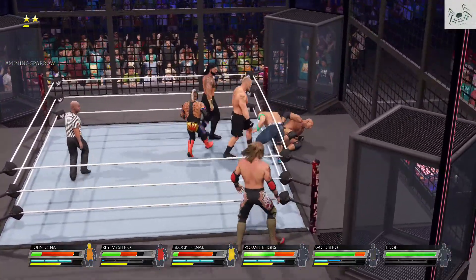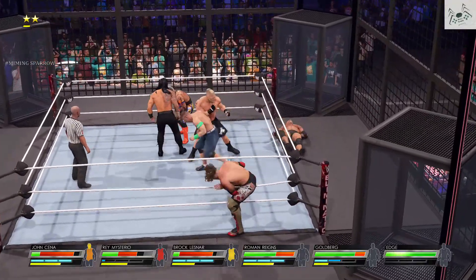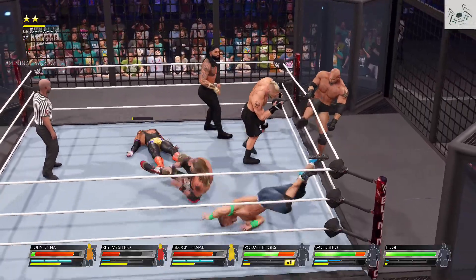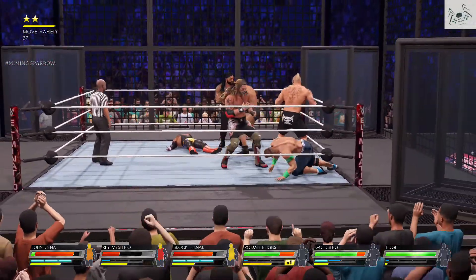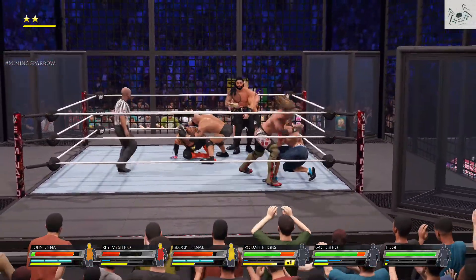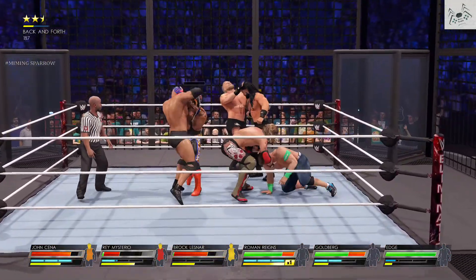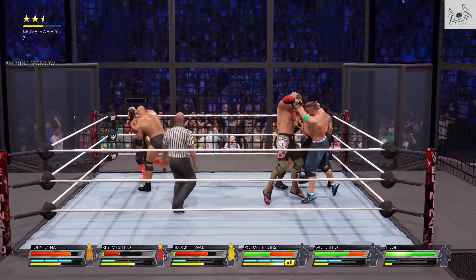On the outside now. One of the most dangerous places to be in the Elimination Chamber. Punch. Lesnar from behind! Mark Lesnar. The red-dino folks fight. That's going to jump in shape. And clearly, you know what this means.